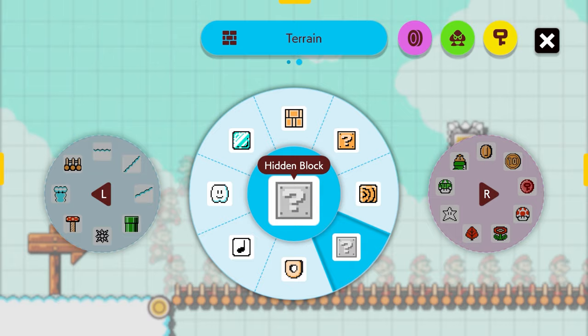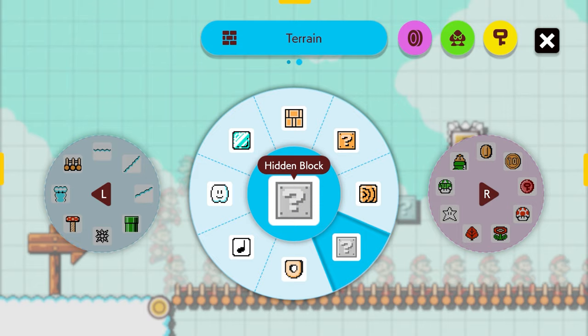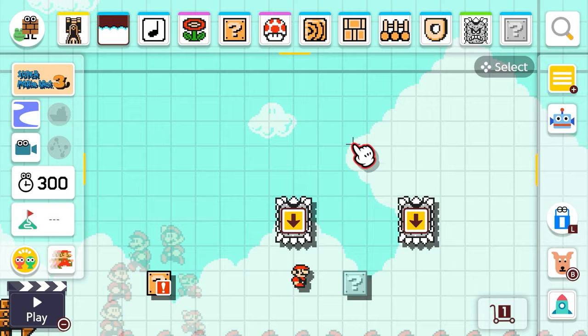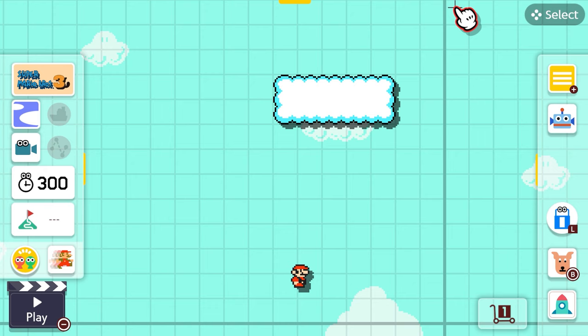I can put down a hidden block here — maybe I can have a hidden section that goes up to a new area. Yeah, that'll be cool. We can have the vine come and go all the way further up into the sky and have this extra section for more of my bridge — it's a double decker bridge. I want to make sure this goes up that way and lines up just right with some clouds. The bricks become the clouds — that's pretty neat.